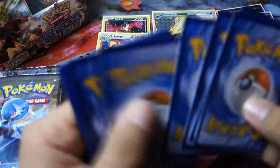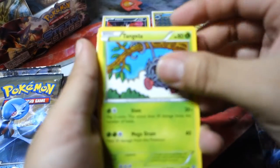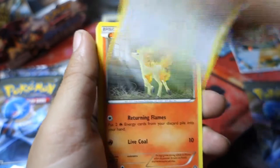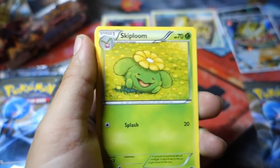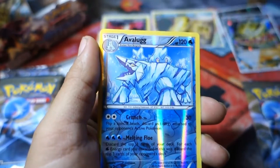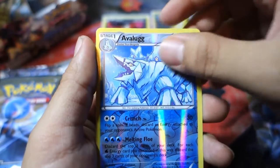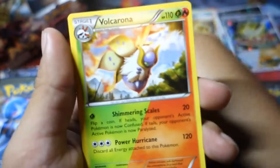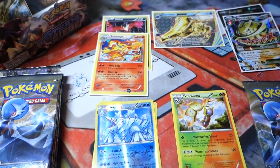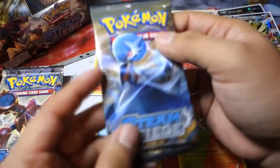So we start off with a Tangela, a Joltik, a Larvesta, a Rufflet, a Ponyta, a Skiploom, a Claw Fossil Anorith. The first holo is an Avalugg, which is a Reverse Holo Rare — all these Reverse Holo Rares, my goodness. And the other rare in the pack is a Non-Holo Volcarona. I think that's my first Non-Reverse Holo Volcarona that I've pulled from Steam Siege.